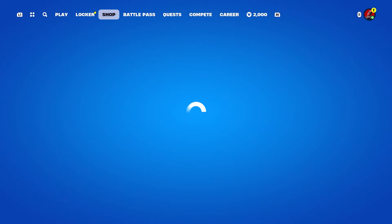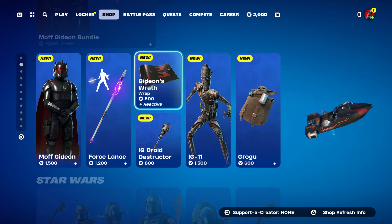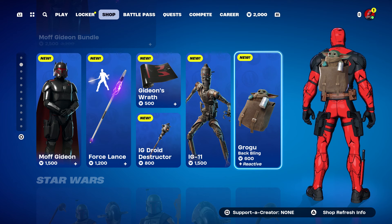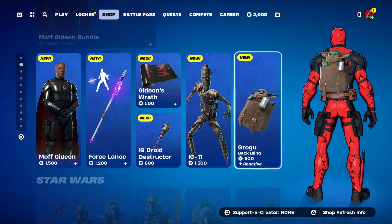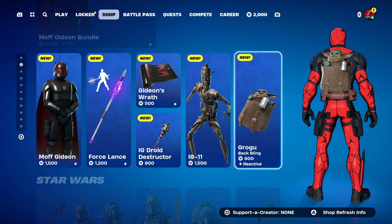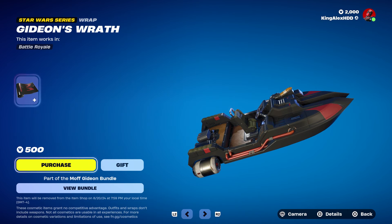You can also get the pickaxe. You guys get the skin, the pickaxe, the emote, the wrap, the other pickaxe, the skin, and the back bling — you guys can get all of that by following the method. I think it's pretty cool. Not only that, but you can also change this weapon to a different weapon.